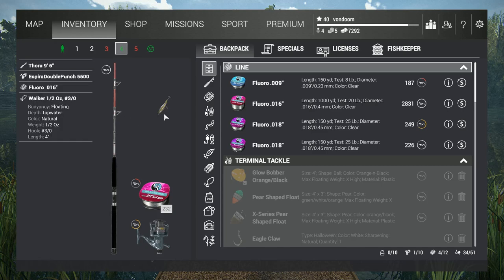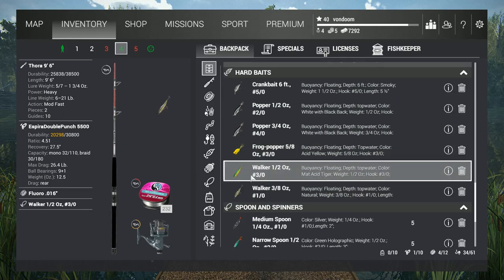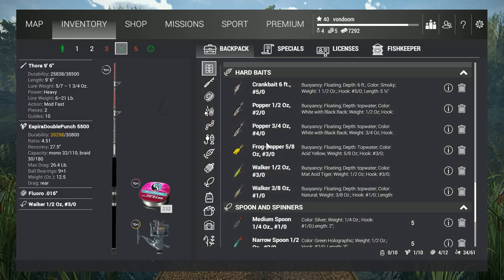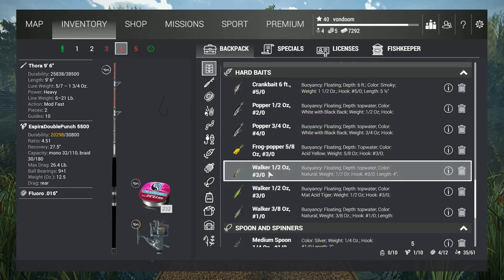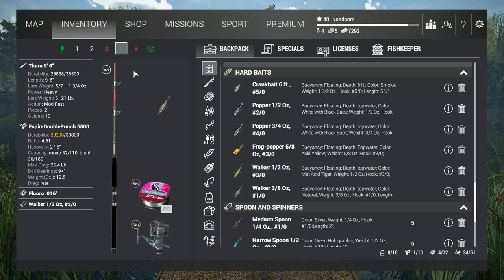Now, the real winner here is going to be a collection of walkers. Pretty much any walker that you have — ideally a half ounce with a number one-aught, but if you don't have that, you can use a three-eighths ounce number one-aught, or a one-half ounce number three-aught. I'm going to be using that one. You can even use the yellow one — color actually does not matter at night. It does matter during the day; during the day, use silver.